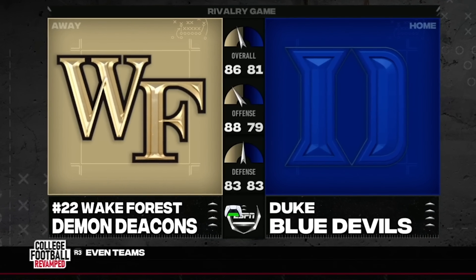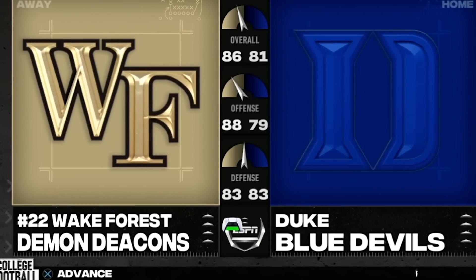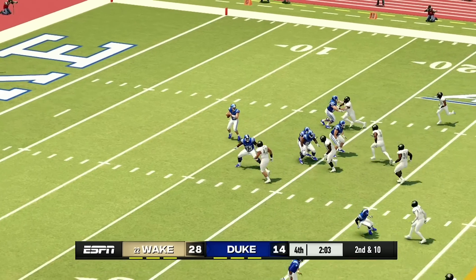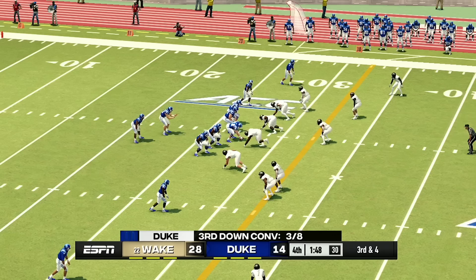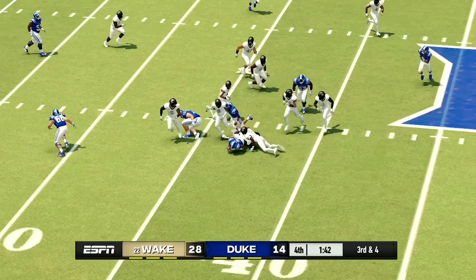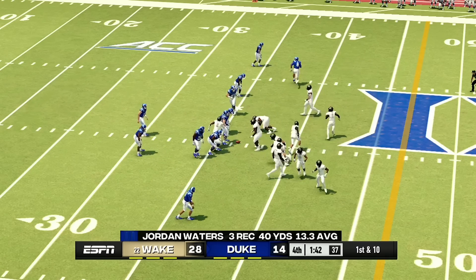Duke is home because they are defending their territory, and Wake Forest is away because they are attacking. This was a fairly close game. However, Wake Forest is up by two touchdowns currently. If Duke doesn't score anything here, I think this game is going to Wake Forest. Duke has the ball. They get a pass off. It's third and fourth. Duke needs the first down here. Oh, they get the first down. Keep in mind, whoever loses this game is eliminated from the tournament for good.